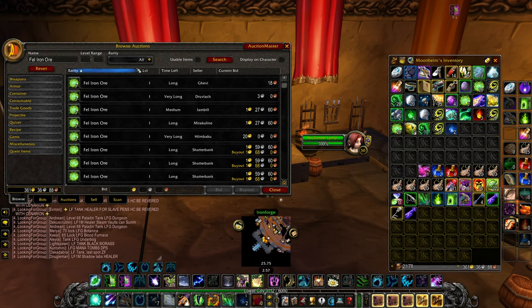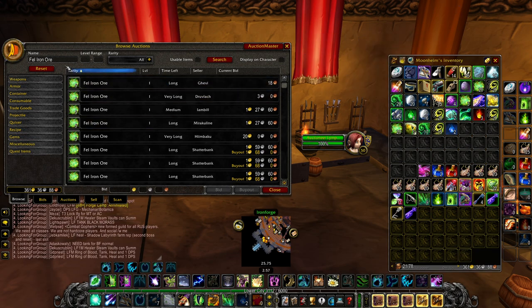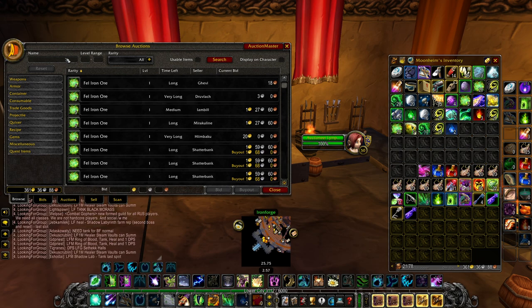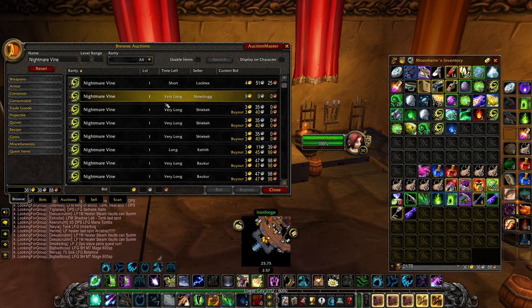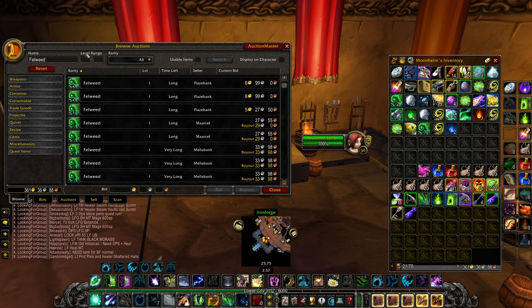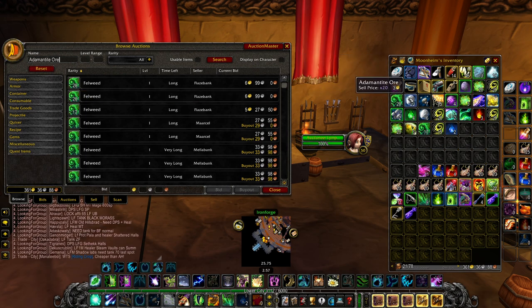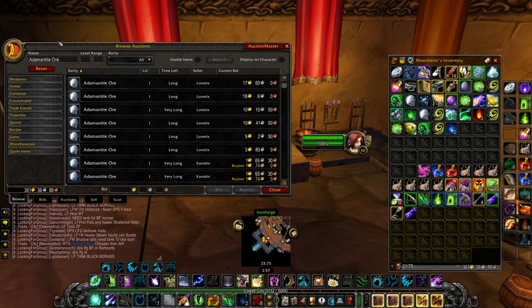Okay, so we're at the Auction House now — we actually went to Ironforge instead of Stormwind because there's less people here. I did the math beforehand, so I'll just show you quickly and you can do price corrections yourself. We have 79 gold of Fel Iron Ore, 255 gold of Nightmare Vines, only 9 gold of Felweed since they are super cheap, and 62 gold worth of Adamantite Ore using the cheapest price points.